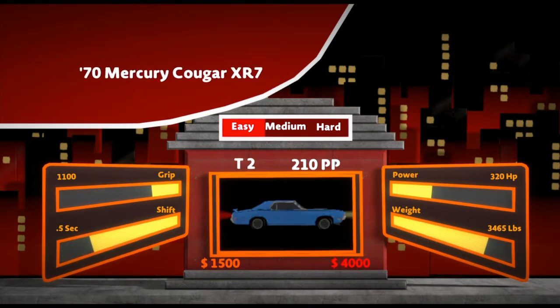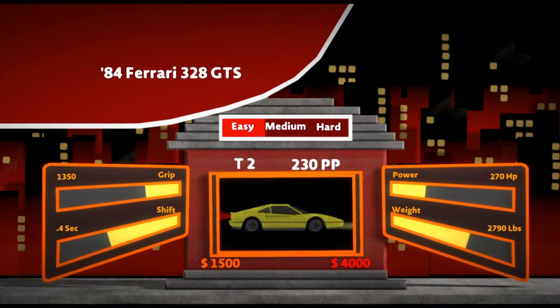Into tier 2. The tiers are marked out by performance points: 0 to 200 is tier 1, 210 to 400 is tier 2, 410 to 600 is tier 3, and 610 up to 1,000 is tier 4. So tier 4 definitely has a lot of play to it.